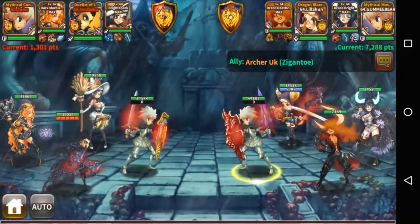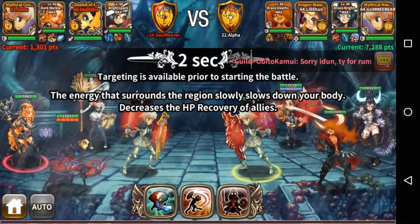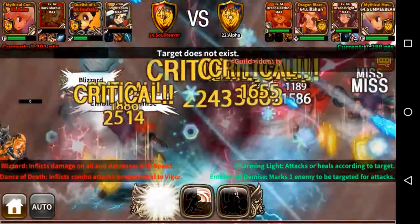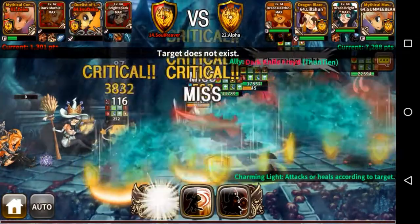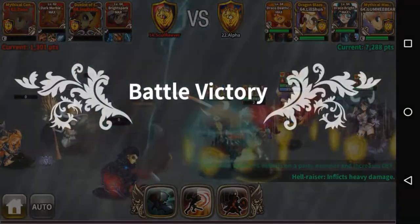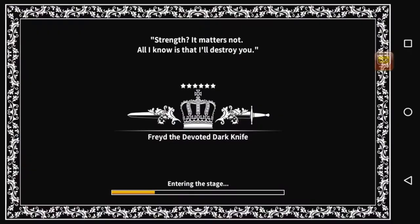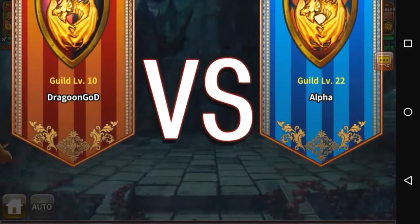Her third skill is what makes Bright Spark really shine in guild battles — Angel of Death. It inflicts 150 damage and steals HP from all enemies for four seconds. Not only that, she becomes invulnerable and the entire enemy party becomes stunned for four seconds. That's really good because you disable the whole party, letting you do whatever you want while draining their HP little by little. That four-second stun is crucial — it lets us take down maxed plus four Bright Sparks and Black Haria.